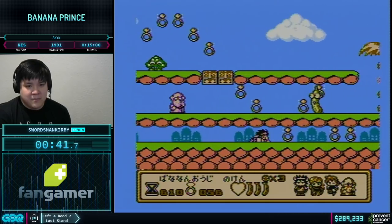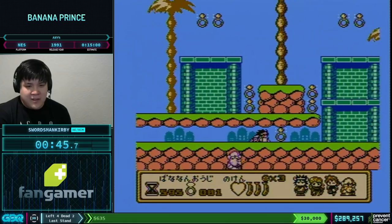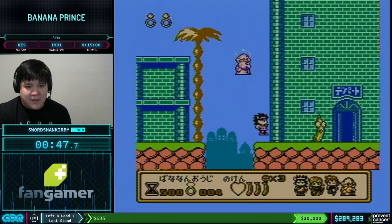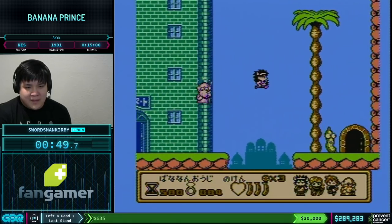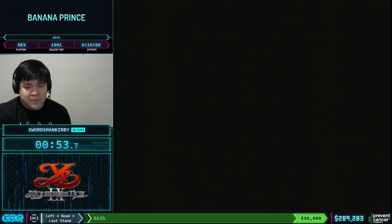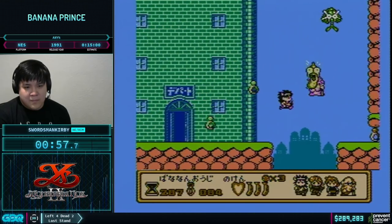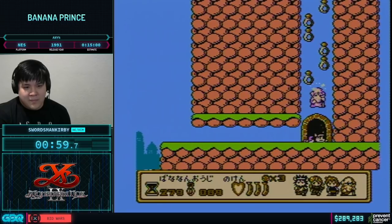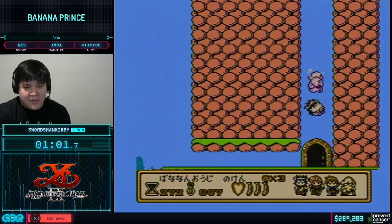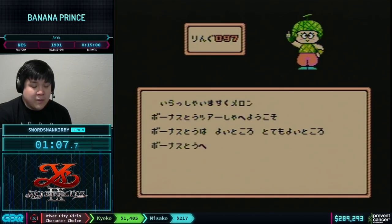We're going to need some vine upgrades and the grandpa as well. He's basically looking for two flowers to drop here to upgrade his vine twice, and that'll come into play in the next stage. The currency in this game is rings — they're going to be needed to pay for warps and also for any weapon upgrades later on.